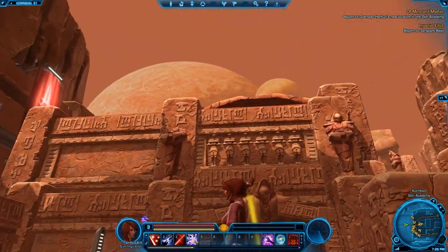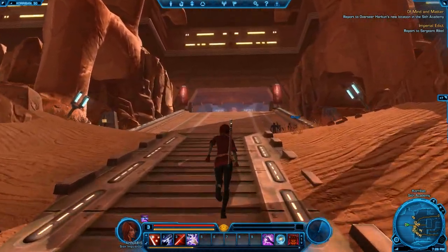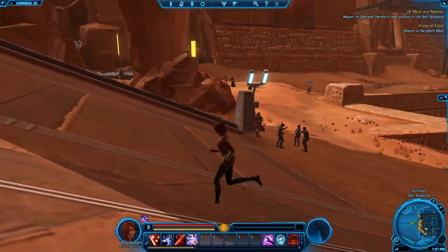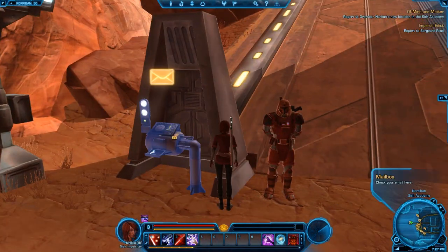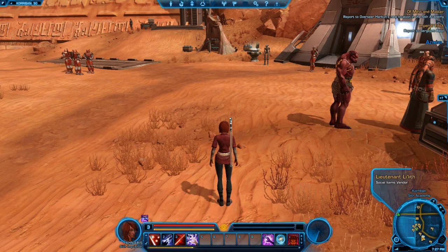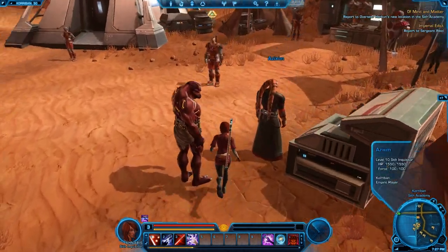We have now left the tomb and we are here in the giant Korriban Temple area — two giant statues. There's a couple of guards as well as a mailbox. You check your email here. Notice how on the minimap we have a bunch of symbols — this lets you quickly identify what type of shops and what type of goods these stores sell.